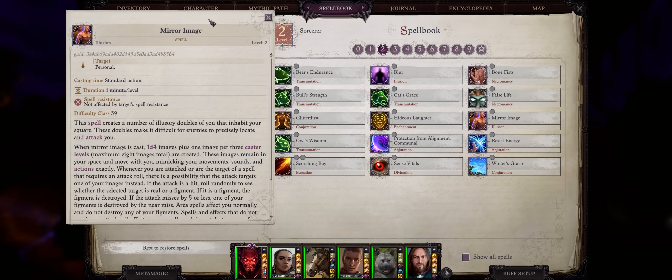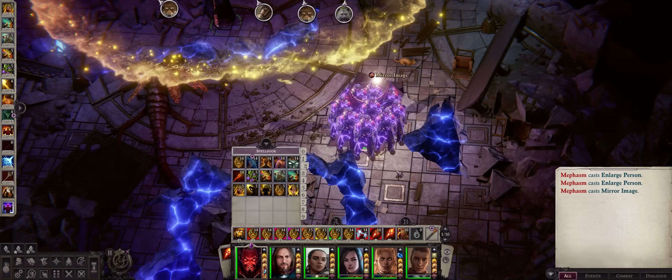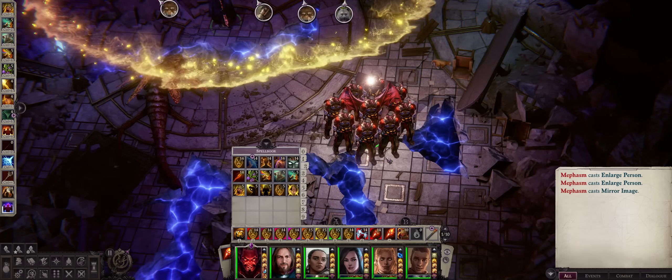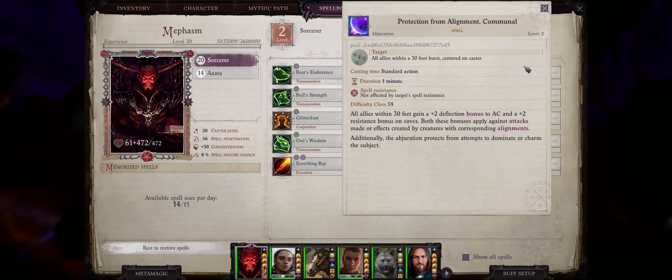Mirror Image is another amazing spell for defenses — it grants you illusory images, and whenever the enemy attacks you, there's a chance of them hitting one of the images instead. As mentioned, the Protection from Alignment spell is rather good to prevent charm, and at level 2 we get a party-wide version of it, but at very short duration of 1 minute only. Be sure to cast this before or right as soon as you spot a succubus enemy.